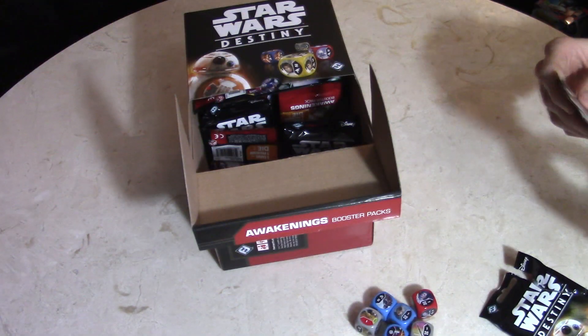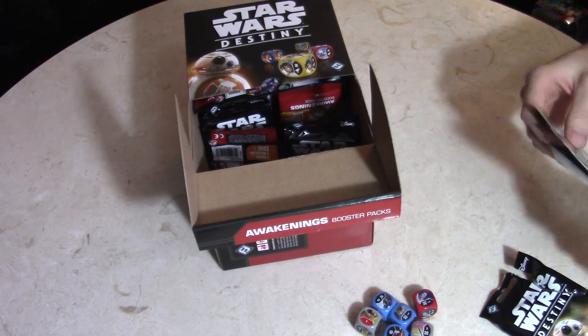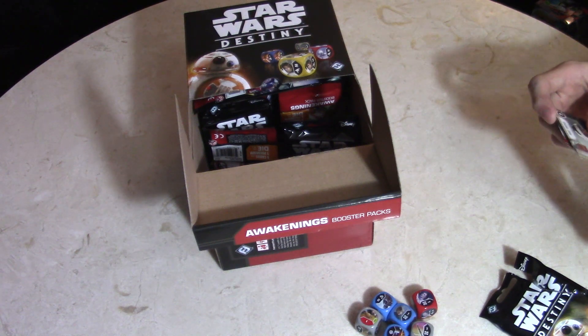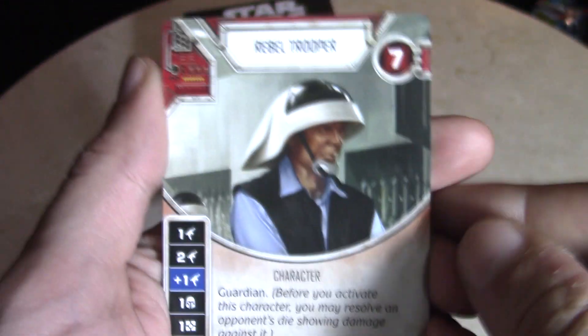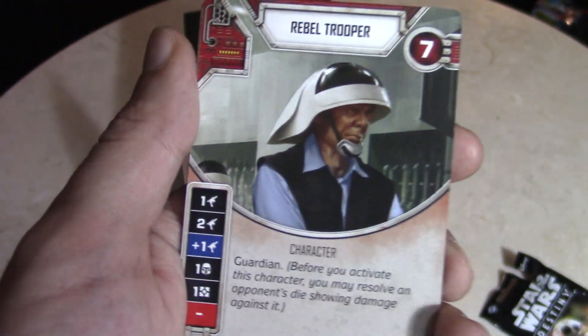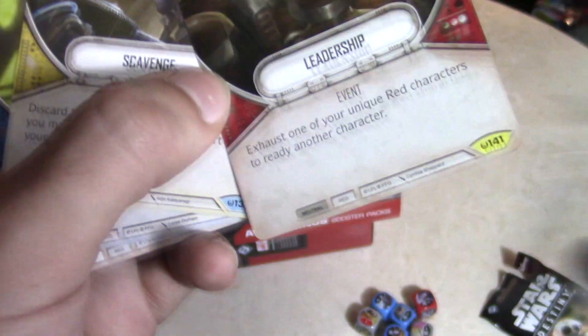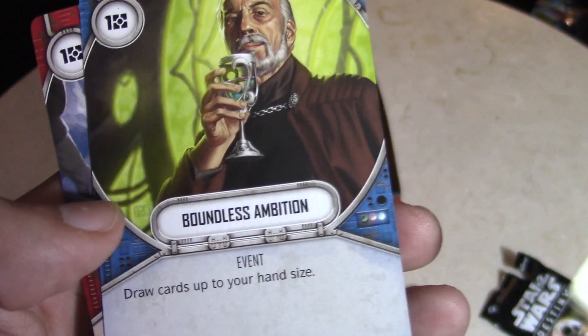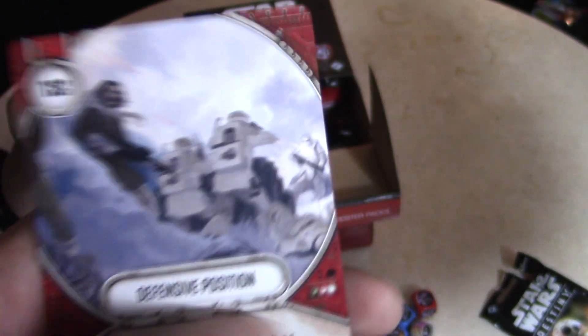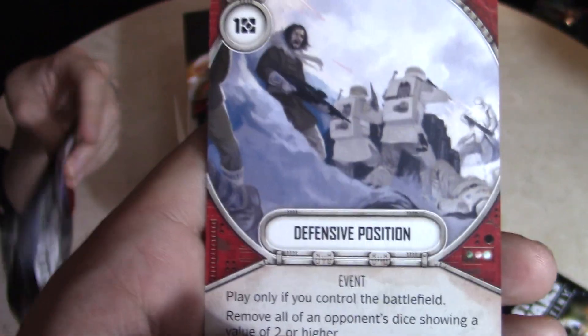The rebel trooper is the rare — it's usually in the front if you don't drop the pack. It is a Rebel Trooper. Guardian — before you activate this character you may resolve an opponent's die showing damage against it; that's pretty neat. He also pulled Leadership, Scavenge, Boundless Ambition — I like that card art a lot, Christopher Lee — and Defensive Position.